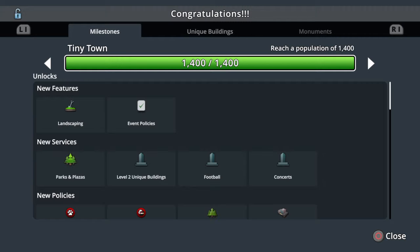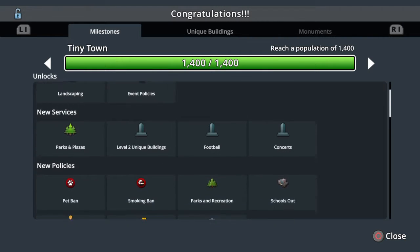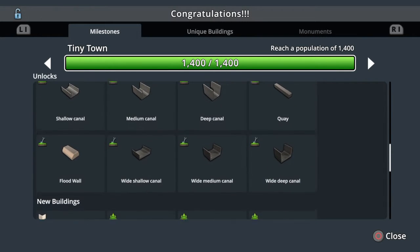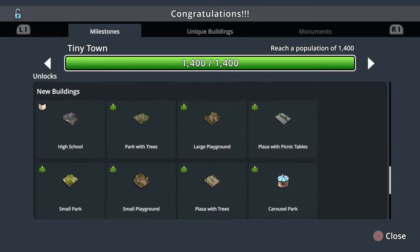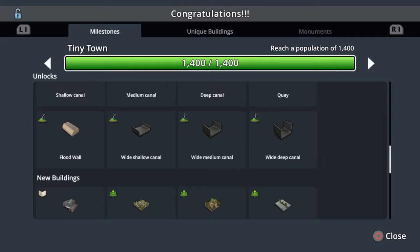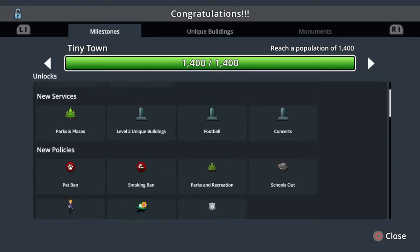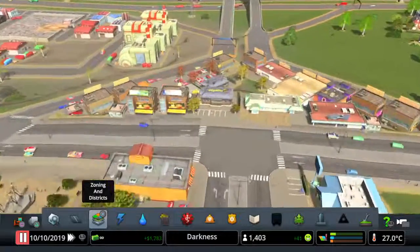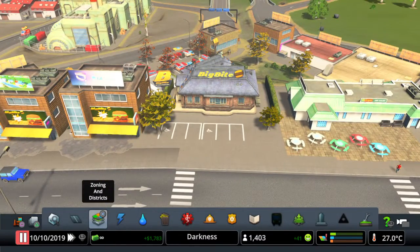And we've finally reached Tiny Town! So on the next episode we will go through all of these - we've got some new stuff to unlock: some new canals, some new buildings, and some parks. We'll pop through that on the next episode. As always, we finish on Big Bite. Thanks for watching, I hope you enjoyed, and I'll catch you next time soon.